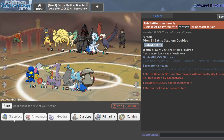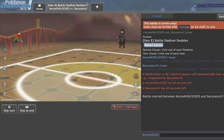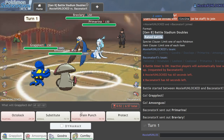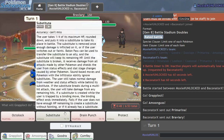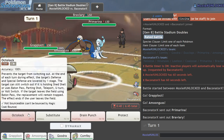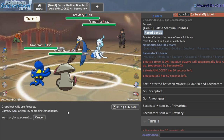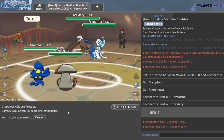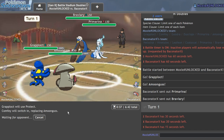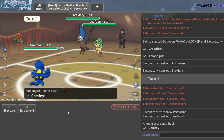Grapplocked is mainly for Lapras teams — it destroys Gmax Lapras with ease because it just walls that for days. I suppose we can bring Comfey in the back. Okay, yeah, we lost Grapplocked because I'm not running a Chople Berry and we get one-shot by Braviary — that's not good. We can attempt to Protect here and get Comfey in, then I can go for a side Draining Kiss into my Goodra and hope I don't get one-shot. The thing about Octolock on Braviary is it gets plus four attack in two turns — not what we want.